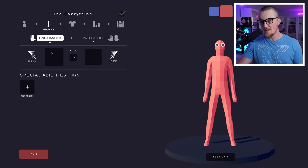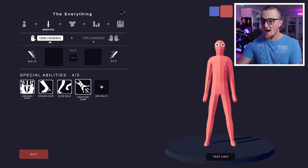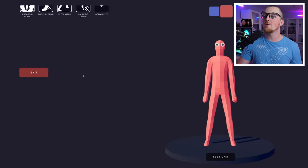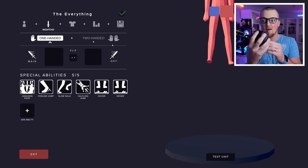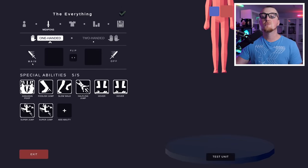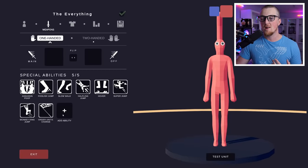I know something you don't know. If you go over here to the abilities, go to the abilities and click Assassin Poof, then Roller Jump, then Slow Walk, then Halfling Jump — you know if you give him Hover you can't give him any more abilities. But watch this: remove Hover, go to Hover, and hit right click and left click at the same time. What happens? You give him two hovers. All of a sudden you have a plus sign and you can add more abilities. Give him two super jumps, then remove one hover and one super jump, and now I've unlocked the ability to give him pretty much everything.